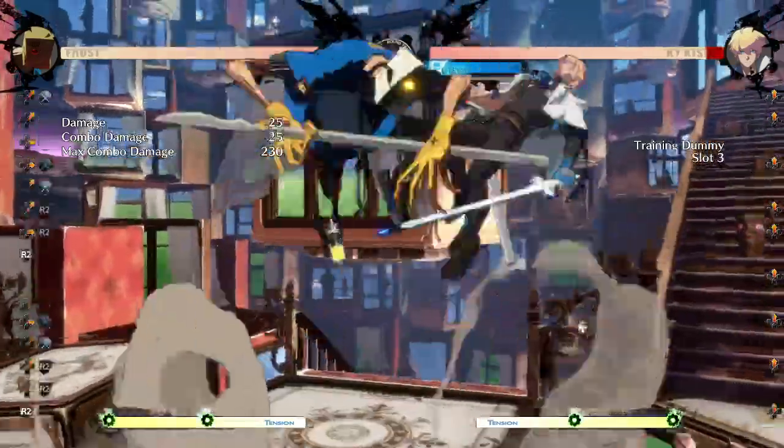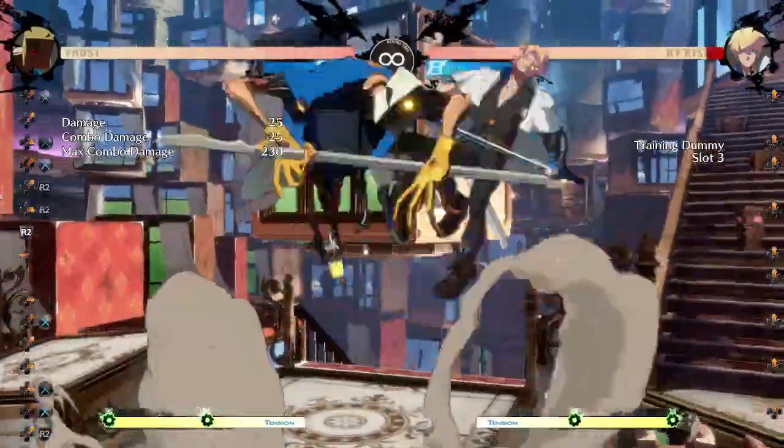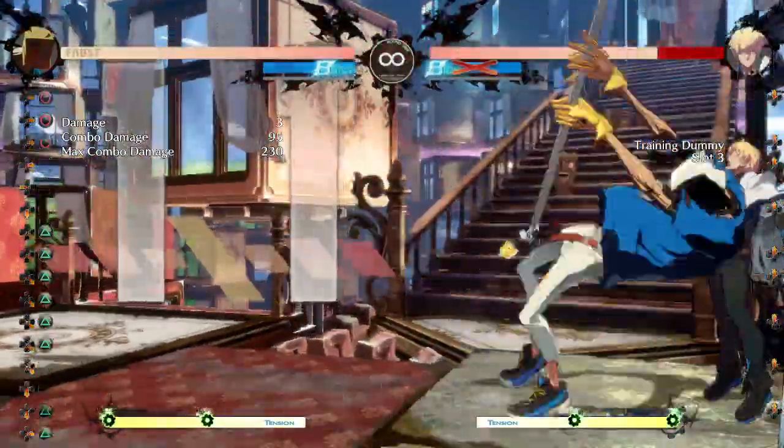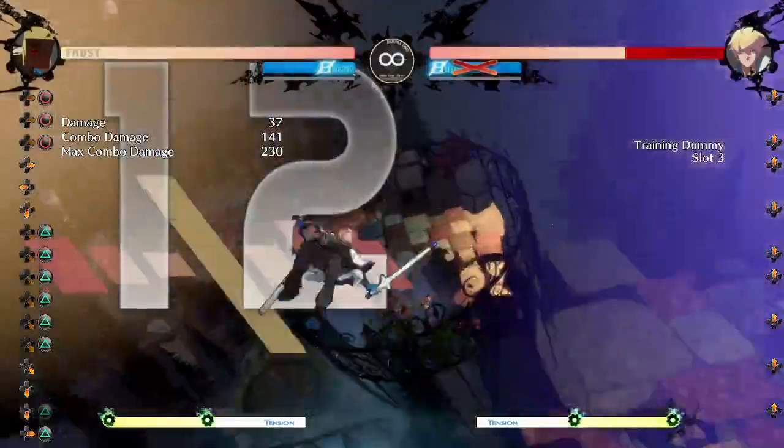When we get into more advanced combos, you can also confirm J.K J.K into mix mix mix. If you do that right at the corner, you can actually set up wall breaks from mid screen, which is really, really nice.